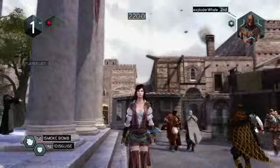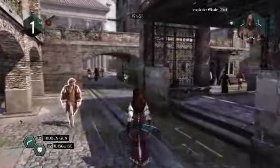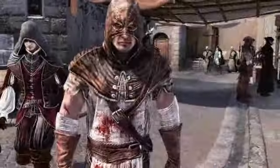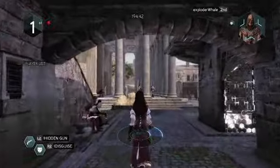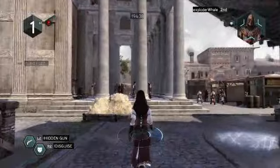Now that all players have joined the game's session, each one receives a target to assassinate. The target's skin is identified by the pictures at the top right corner of the screen. My contract is to assassinate the Executioner. At the top left corner, I also have the number of assassins who are after me — for now, just one.